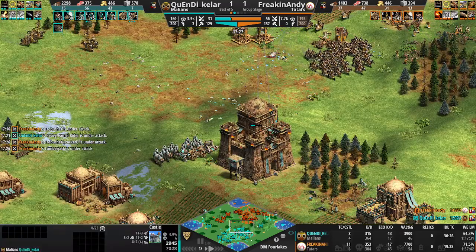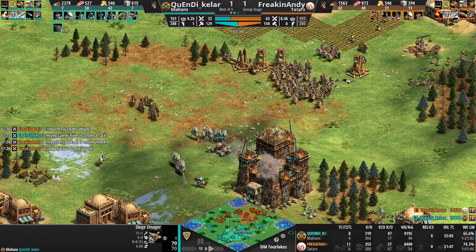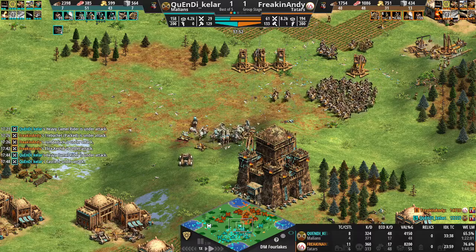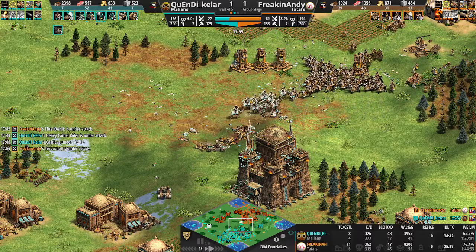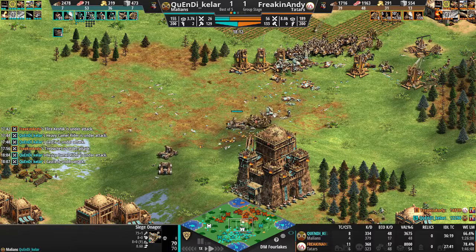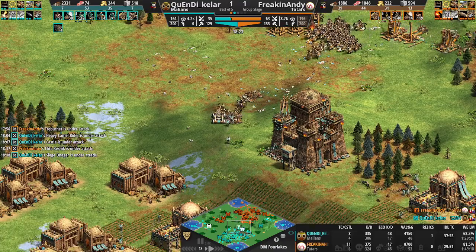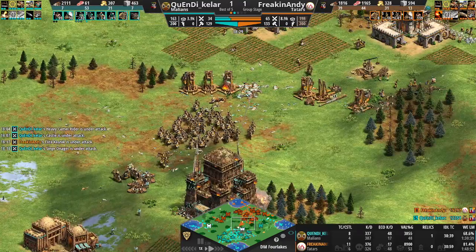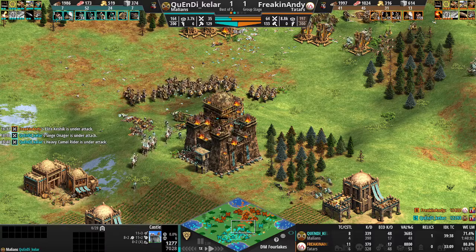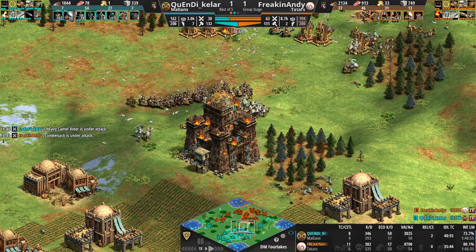Tatars on the hill — a scary thing indeed. The Siege Onager comes forward and fires big shots. The Keshex are able to run in and snipe it off, allowing the Cav Archers to play. But there are more Siege Onagers coming — and more Keshex incoming, splitting in to take out these Siege Onagers. The Keshex are paying for their price in gold, certainly, by sniping off the SOs — sniping off the Trebs as well. This is a big push for Andy. He's trying to take this hill right now, and if he takes this hill, I'm afraid it's the GG.